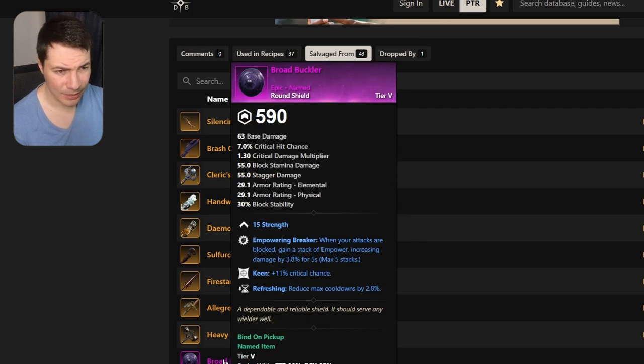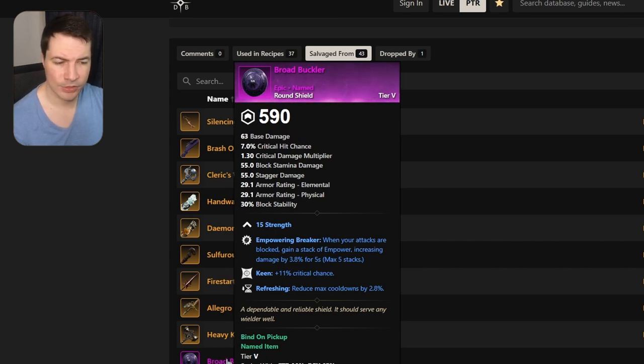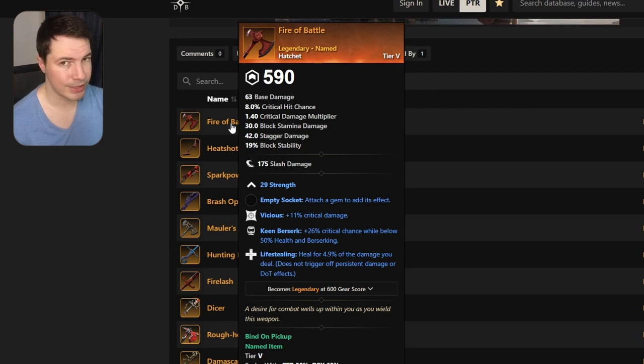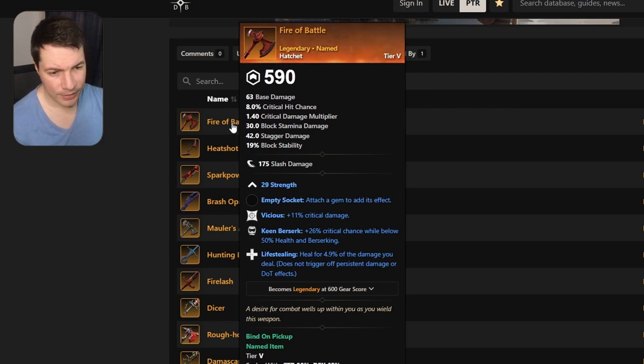There's also a little shield called Broad Buckler — just a small round shield. It has empowering breaker — when your attacks are blocked, gain a stack of empower — plus keen and refreshing move. Nothing too special for the shield unfortunately, but at least they included something. It's the only shield in the dungeon I believe, so shield users are probably going to be disappointed.